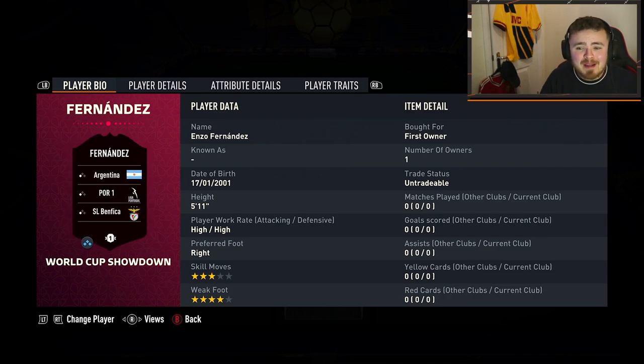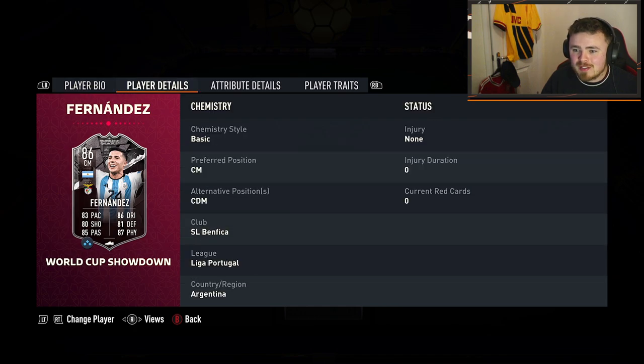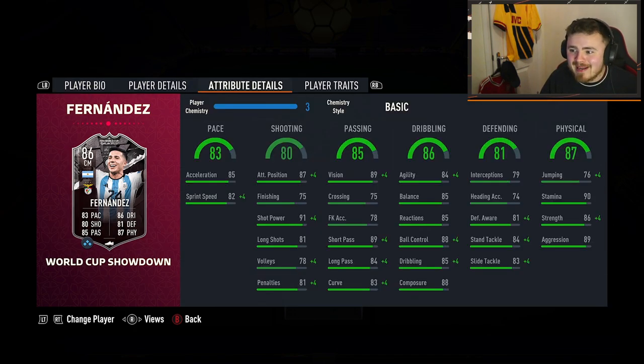The card we got here, of course - Benfica, a little bit difficult for links potentially. High-high, 3-star, 4-star, 5-11. Could play as a centre mid, a CDM, and a super well-rounded card. Box-to-box centre mid literally to perfection. And with the plus two upgrade it could get even more crazy.